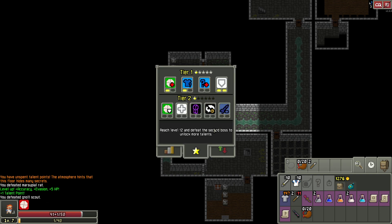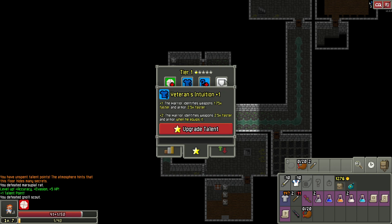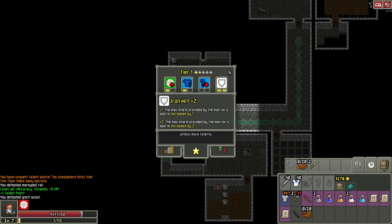Did we have something we could have done before, maybe as far as upgrades? Probably. Tier one and tier two — we've taken these. The yellow dot is 'Hearty Meal': when we eat we heal for two hit points when below 50%, and three when below 25%. And we did 'Veteran's Intuition' plus one — the warrior identifies weapons faster. This one increases max shield from the warrior's seal by two.